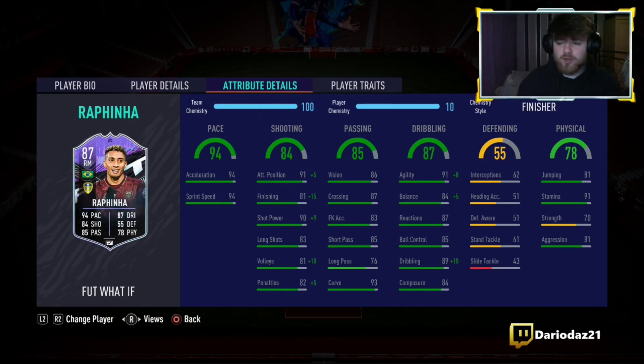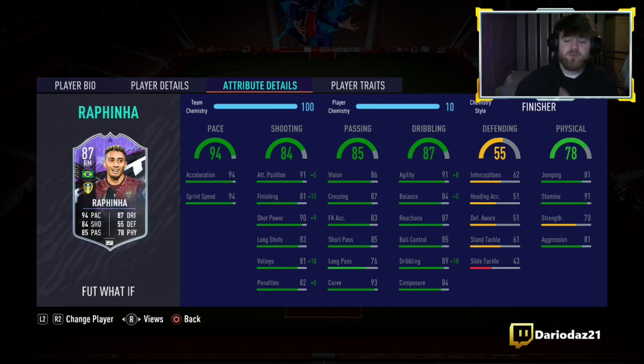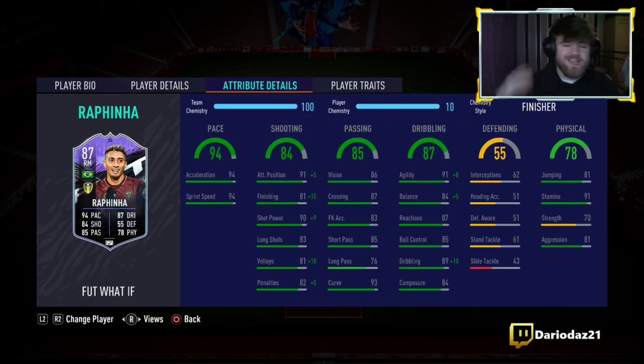Physical stats: he's got 81 jumping with 91 stamina, so he'll hopefully be running all game, with 81 aggression and 70 strength — not too bad. 62 interceptions, which is decent for a right winger. Player traits: Flair, so obviously we're going to be taking some finesses with that 93 curve. He can hopefully still score finesses even without the finesse shot trait — that's what I'd say this card is lacking.